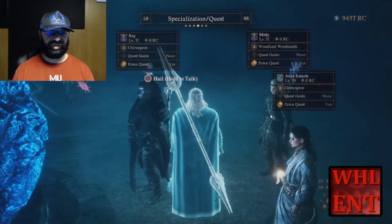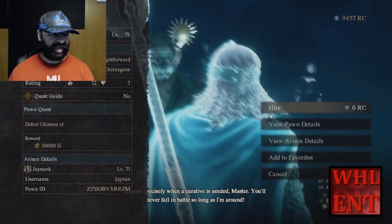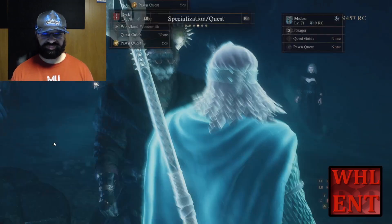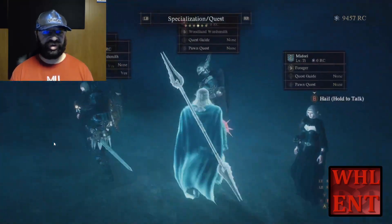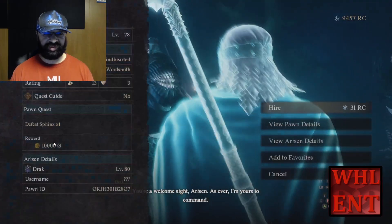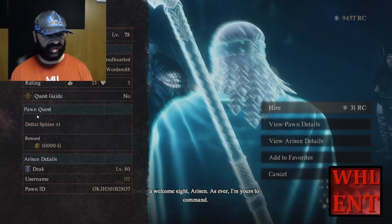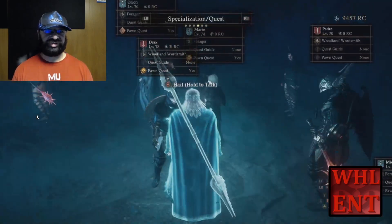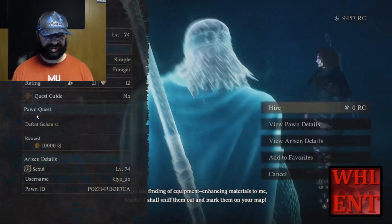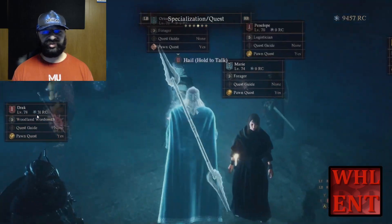Let's take a look at some pawns. Here's Ray - pawn quest yes - and opening it up: defeat Chimera for 10,000 gold, a very standard one. Here's another pawn quest - beat Sphinx, get some badges for that, 10,000 gold. Here's Marie - defeat a Golem, 10,000 gold. Very standard is the 10,000 gold quest. You will oftentimes run into items though - 10,000 gold is the maximum amount you can put out there.